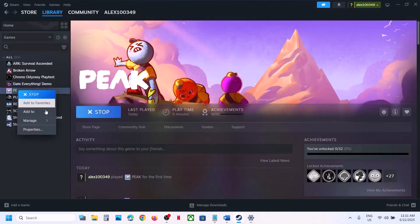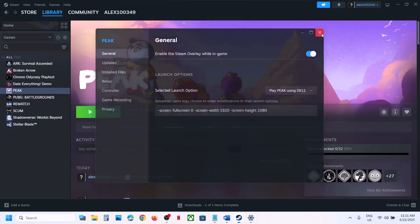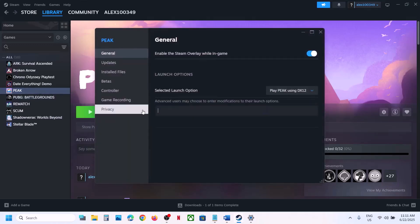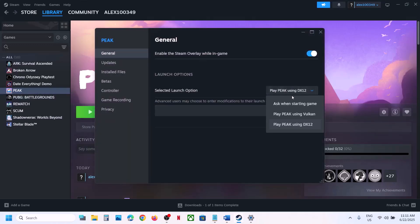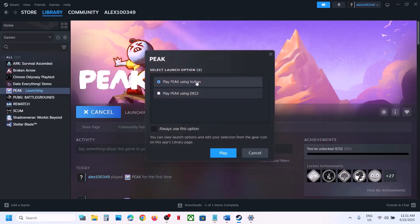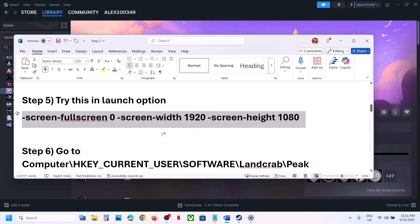If that does not work, you can also try Vulkan. Remove the launch option, then when starting the game select Vulkan and check if it works better for you.